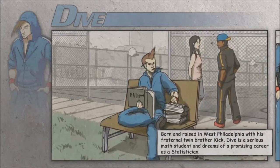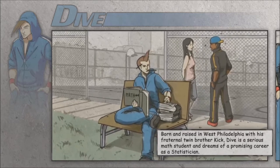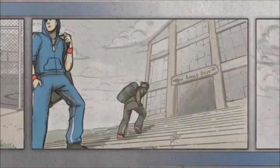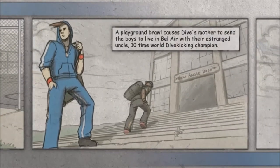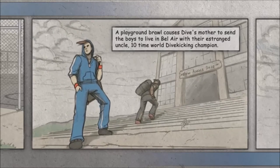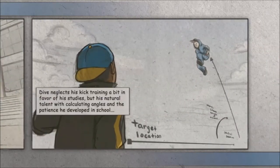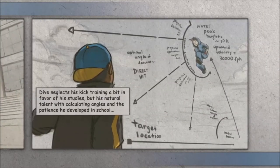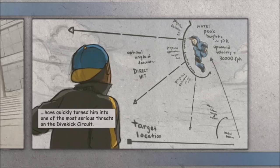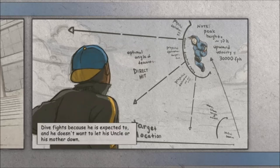Born and raised in West Philadelphia with his fraternal twin brother Kick, Dive is a serious math student and dreams of a promising career as a statistician. Check out Dive in the background there hitting on that girl. A playground brawl sends Dive's mother to send the boys to live in Bel Air where they have a strangled uncle — a 10-time world dive kicking champion. Dive neglects his kick training to favor his studies, but his natural talent calculating angles quickly turns him into one of the most serious threats in the dive kick circuit. Dive fights because he expects to — he doesn't want to let his uncle or his mother down.